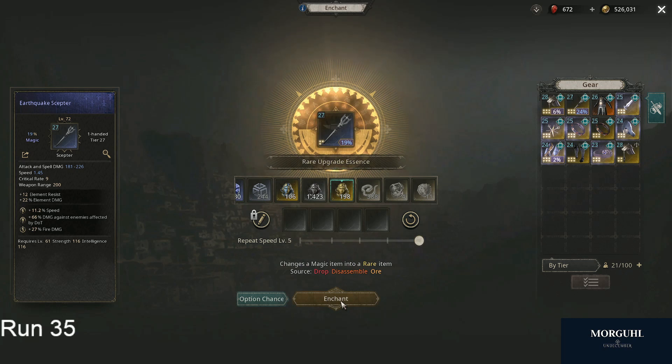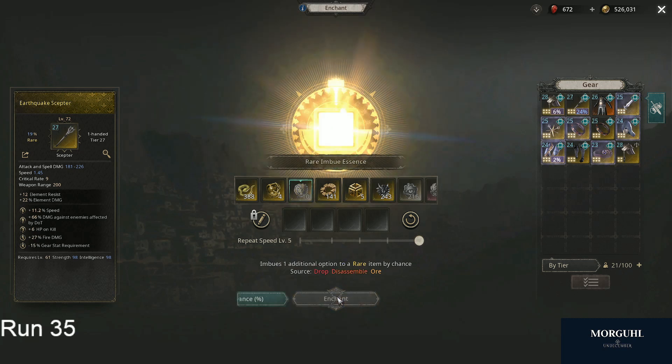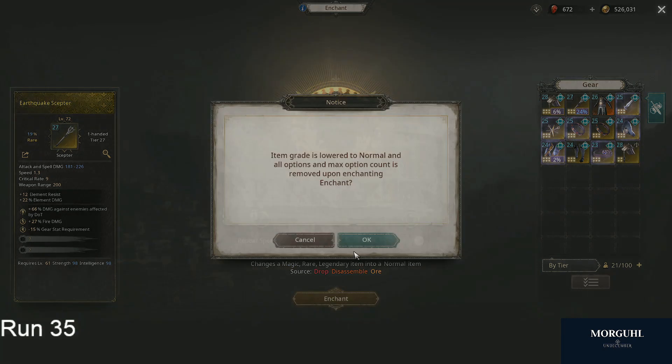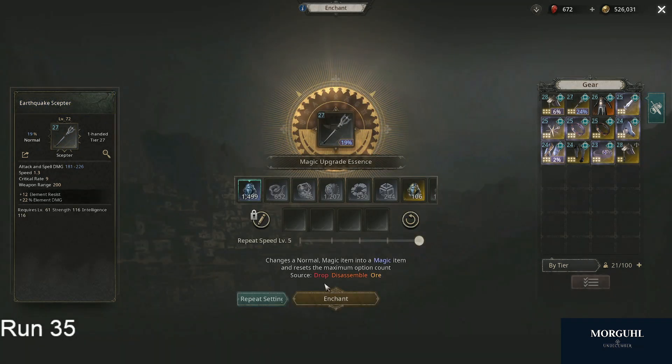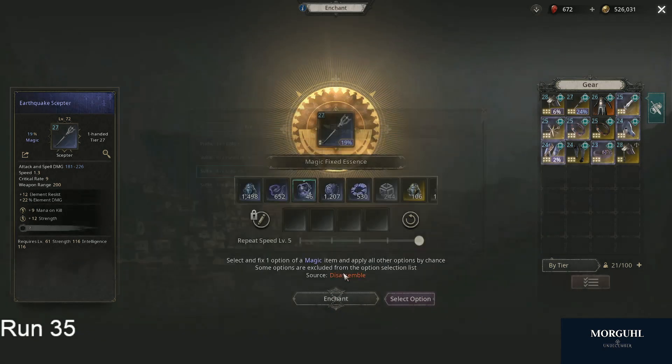Let's see if we get lucky — totem duration, gear stat requirement — that's horrible. Let's try to remove one of the bad stats. We actually did. Now we can enchant that — HP on kill, that's bad, gone. We can do that again, but now we removed one of the good stats, so for me the item is bricked. Since I really want a strong weapon and the fire roll wasn't that great either, I'll start again.